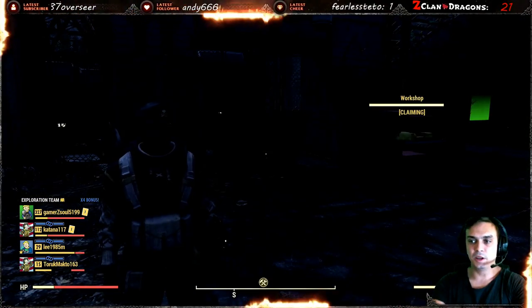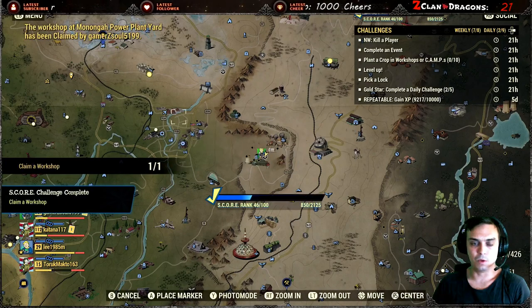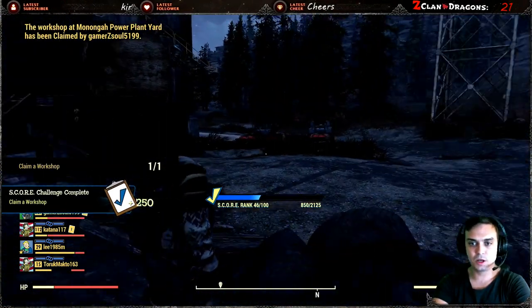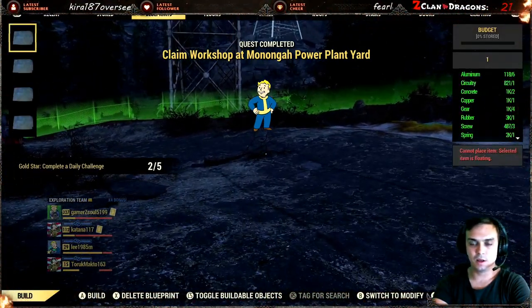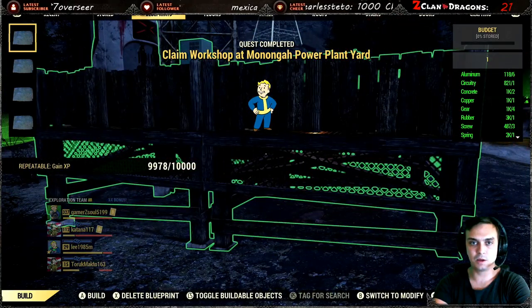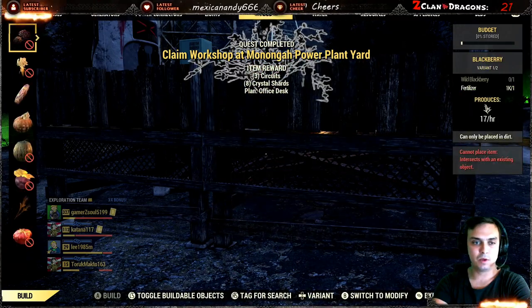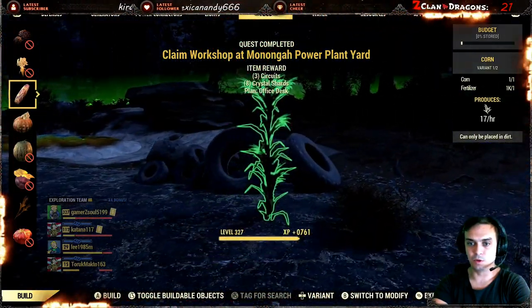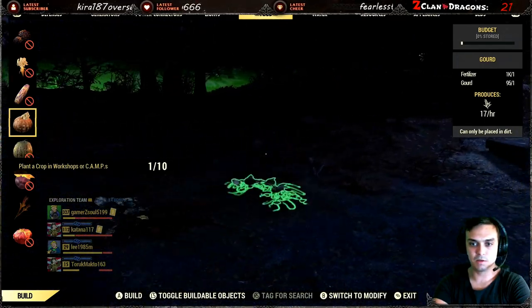Any workshop will work — I decided to take this one. Once you've captured the workshop, you have about two minutes until the event starts. Then we need to go to the food section and plant some food. I don't have a lot of corn here but let's just plant what we have.